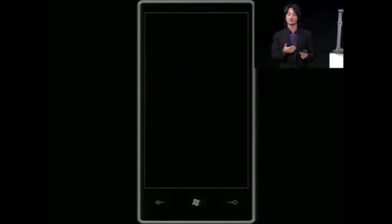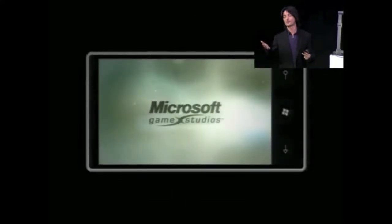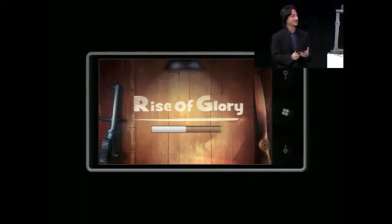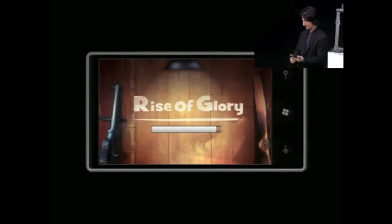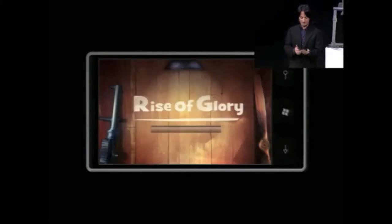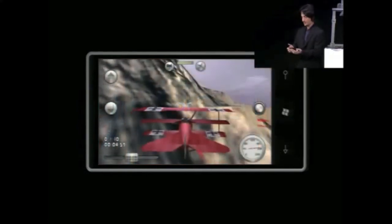The app I'm going to run is called Rise of Glory. It's an Xbox Live game that's now available on the Marketplace. If you have a Windows Phone, you can try this yourself — it's pretty fun. This is a World War I fighter plane simulation. Once the game launches, I'm going to play the part of the Red Baron flying my triplane over Europe while being attacked by other fighters. The game is loaded, I'll touch the screen, and here we go.